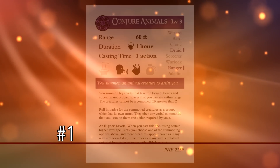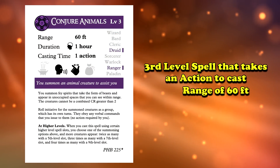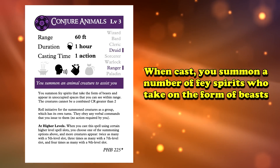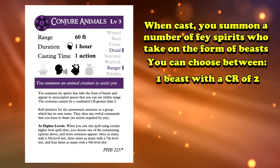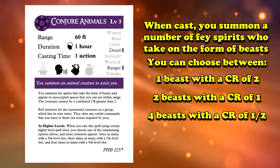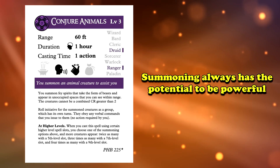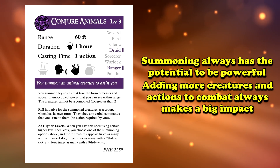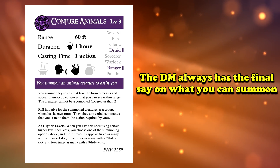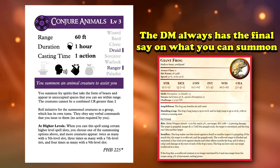Finally, with the number 1 spot, we have Conjure Animals. This is a 3rd level spell that takes an action to cast, has a range of 60 feet and a duration of 1 hour with concentration. When cast, you summon a number of fey spirits to take on the form of beasts. You can choose between 1 beast with a challenge rating of 2, 2 beasts with a challenge rating of 1, 4 beasts with a challenge rating of a half, and 8 beasts with a challenge rating of 1/4. Summoning spells are always potentially incredibly powerful — adding more creatures and action economy to combat always has a big impact. The one caveat is that your DM has final say on what you summon, so they could give you the best beast for the CR, or the worst, based on your current environment.